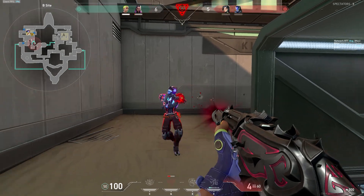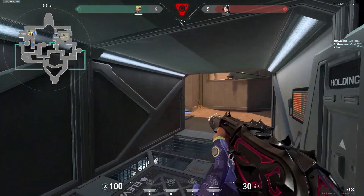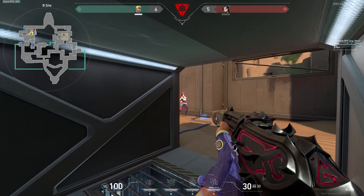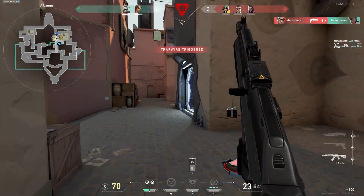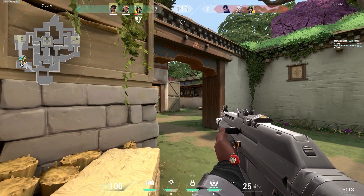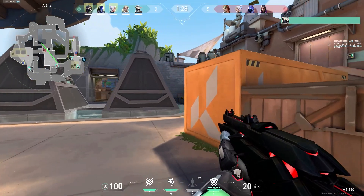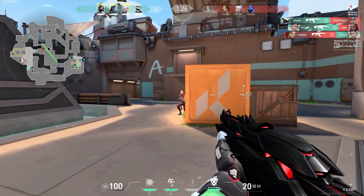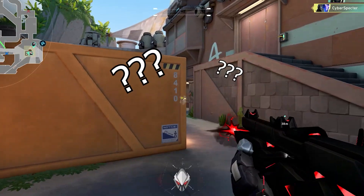Crosshair placement is an essential skill to help increase your chances of winning 1v1s. This involves keeping your crosshair at the optimal position on the screen, so when that overconfident Reyna goes to peek you, you are ready to land a clean headshot. Always try to keep your crosshair at head level, as headshots with most weapons such as the Vandal or Guardian are a one-shot. Maintaining this habit reduces the distance your crosshair needs to move when an enemy appears, giving you a better chance to land accurate shots quickly.